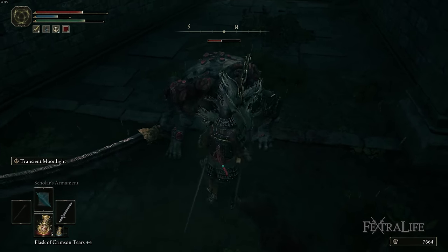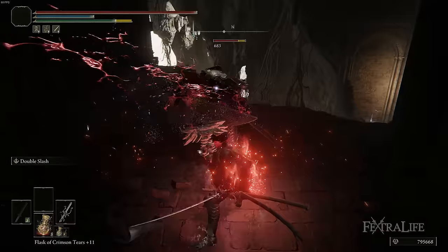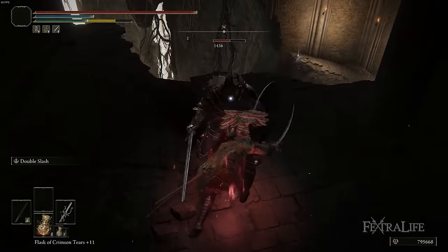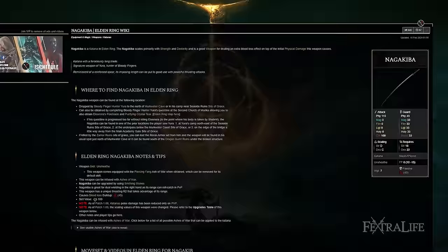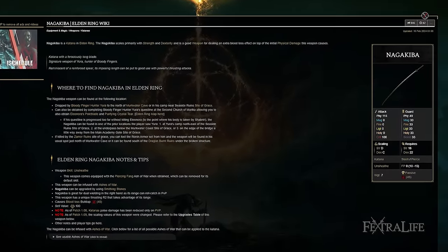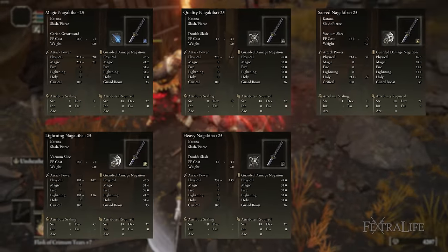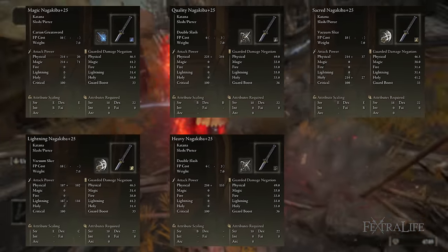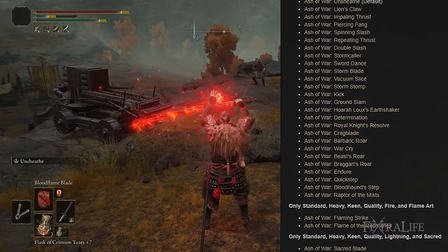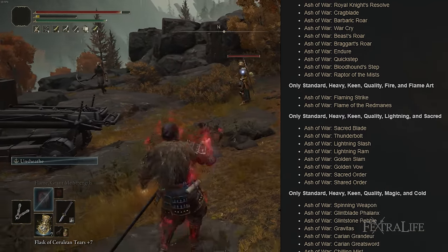We can't really control what the Odachi meta looks like since we don't know yet, so let's get into the katanas we do know and talk about how they'll probably fare in Shadow of the Erdtree. First up, let's take a look at Nagakiba. Out of all the katanas available, Nagakiba will probably be the best overall katana to take into Shadow of the Erdtree. It has incredible flexibility in terms of how you want to set up scaling because it can be infused, and you can pick from many different Ashes of War. It still has native bleed buildup just like most other katanas.